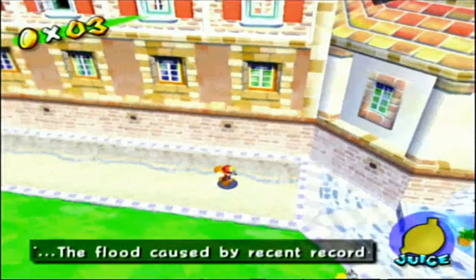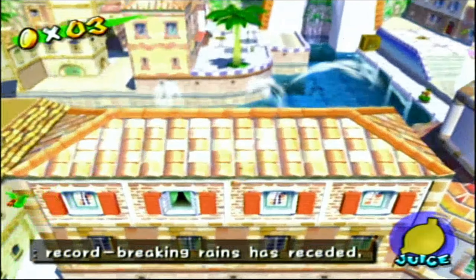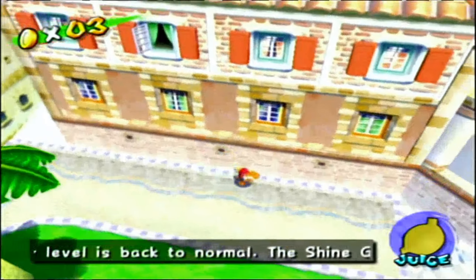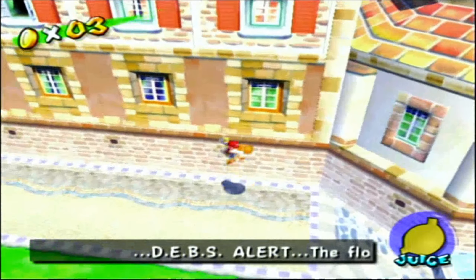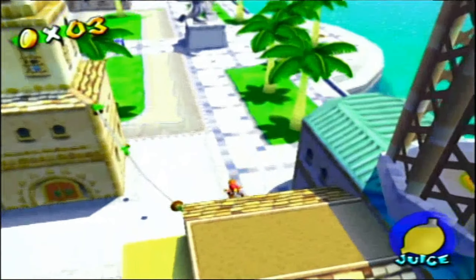If you go to this dot over here, you have to spin jump and push your way into the window. It should take a couple of tries, but you should end up inside the texture of the wall. Then you go in here — don't go down there for too long or else you die. Then you should be up here again, once again with Yoshi.